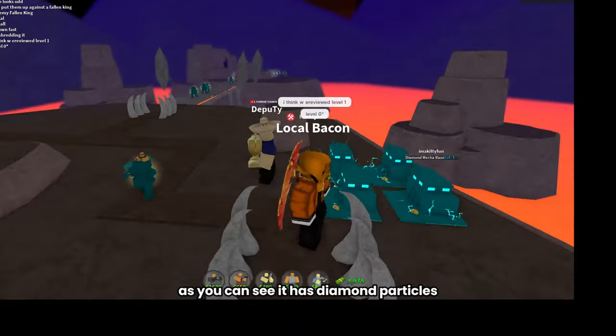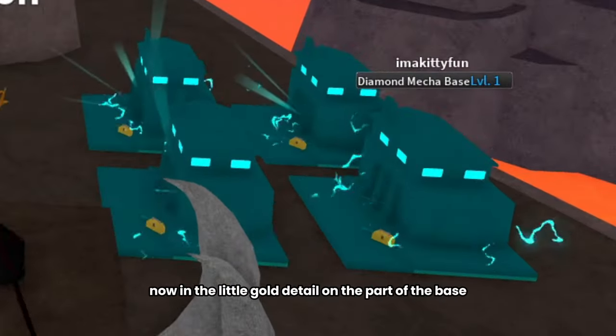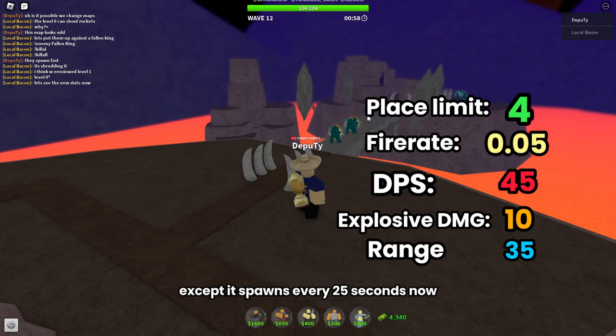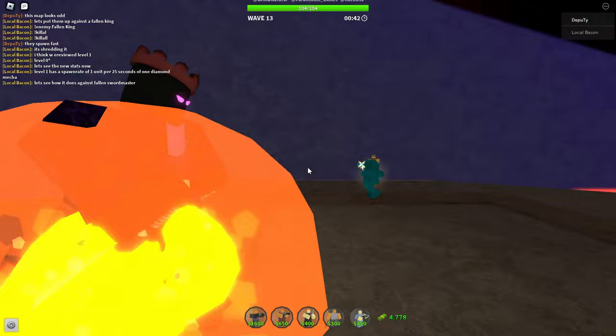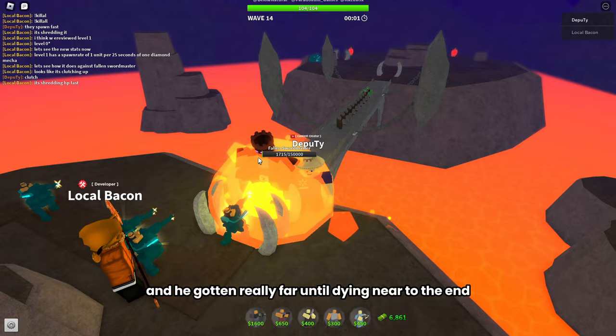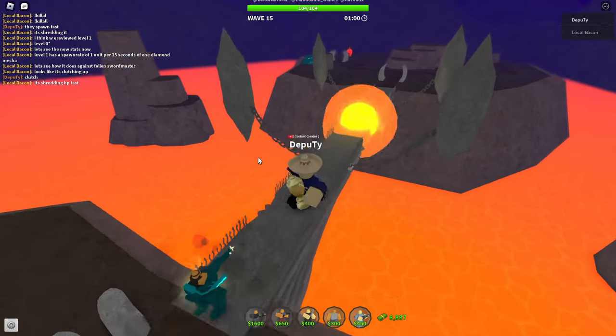Here's level 1 Diamond Mechabase. As you can see, it has diamond particles now and a little gold detail on the part of the base. Level 1 has the same exact stats, except it spawns every 25 seconds now. Here it is going against Fallen Swordmaster, a boss that has 150,000 HP, and he got in really far until dying near to the end of the base.